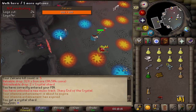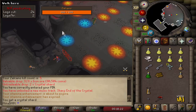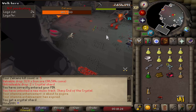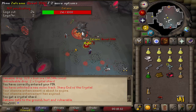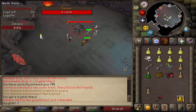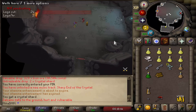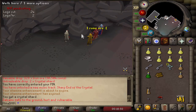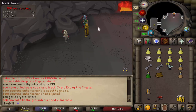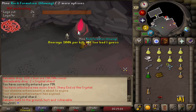Zulcano is very self-explanatory. You can stand on the blue circles and you're going to deal extra damage, and if you stand on the red circles you're going to be taking extra damage. Zulcano will also be dropping stones that you need to avoid. First you need to mine these rocks, then you need to smelt them, then you need to runecraft them, and then you throw them into the boss. When the boss is down, you can start mining the boss. Technically it is a mining, smithing, and runecrafting boss newly released to the game. A full game should be very quick when you do it in a larger group. Most people wear graceful because you do run a lot.